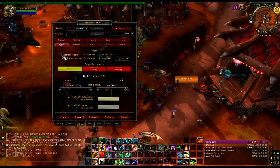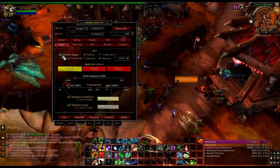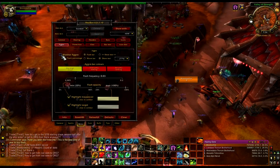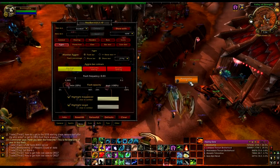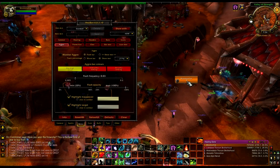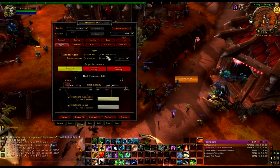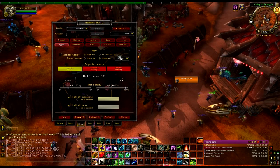Aggro — this is to show the aggro. I don't do that because I already said I use Omen. It'll put it right next to the health — so like right here it'll put greater than and less than signs, right here. It'll show just like this.